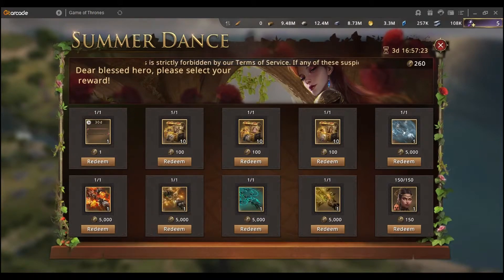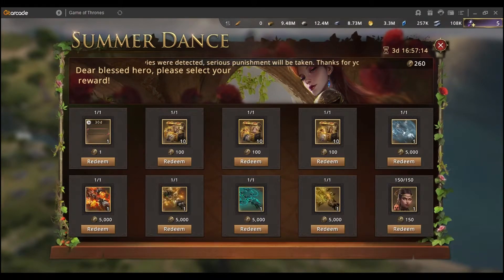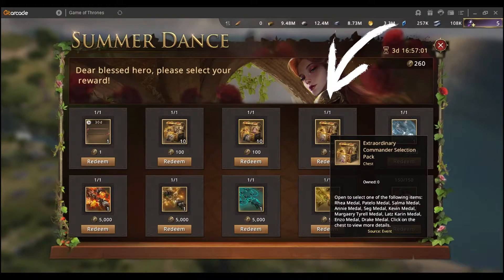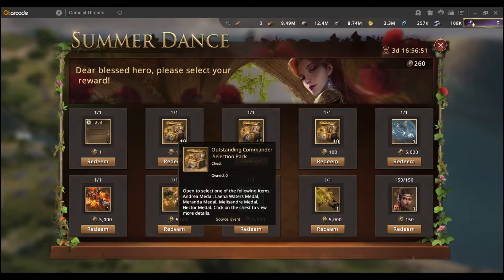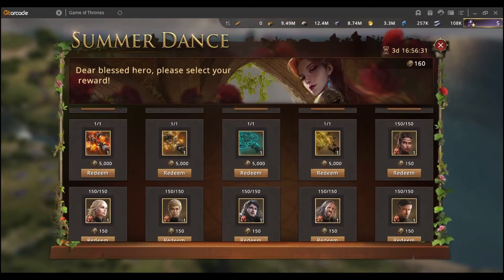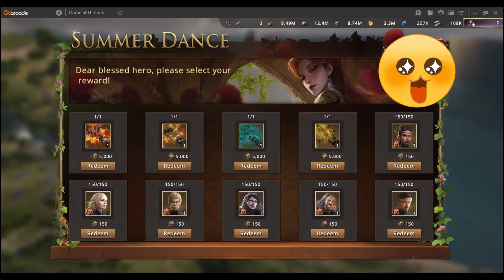Now I'm going to need commanders, so in the rewards shop you have a few things to buy. The best deal is those three packs right here which give you 10 commander medals of different qualities — the first has less rare commanders, the second more interesting ones, and the third has very good commanders. For 100 corolla you get 10 medals. I need Melisandre so I'm buying the outstanding commander pack for 100 and get 10 medals, leaving me with 160.